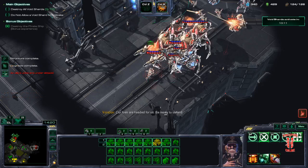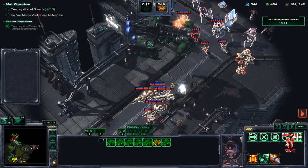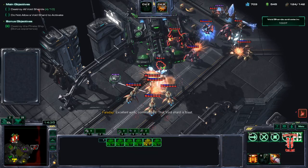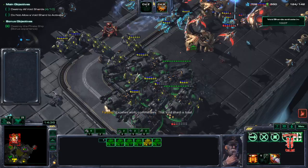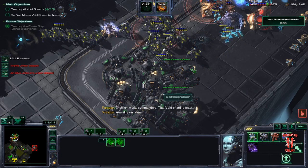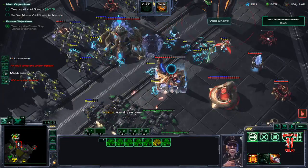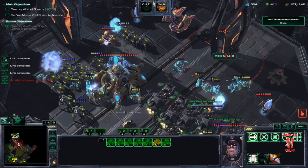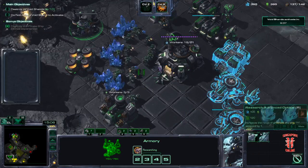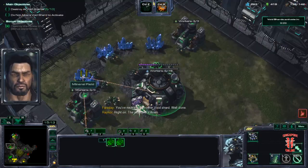Call down the Hyperion. Rest of the BCs headed to the battle — that void shard is toast. Frontline. Next two BCs. Next wave of bio reinforcements. And I've spread my bank. Get rid of this cannon. Get the next upgrade.